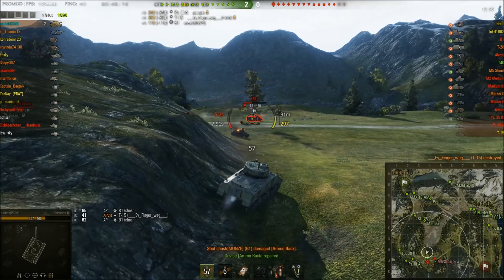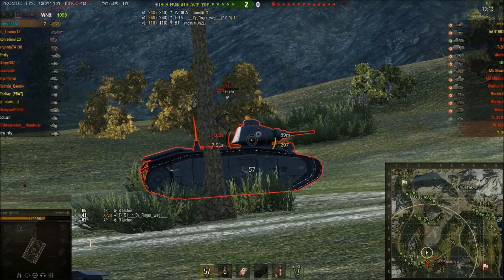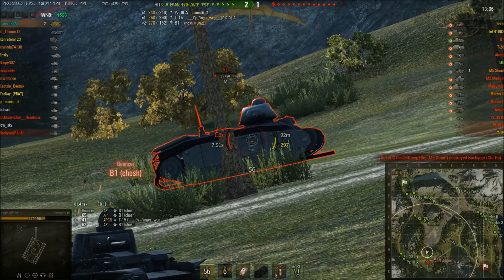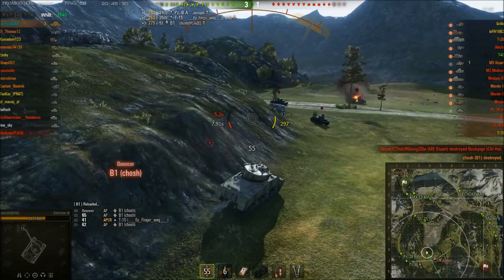I used my repair kit, but I'm angled against this B1 now. As you can see, orange reticle on the hull, green reticle on the turret, but unfortunately I got a low penetrating roll and failed to kill him. So he's going to get a shot into me, but I'm angled, I bounce, and we get to finish him for kill number three.